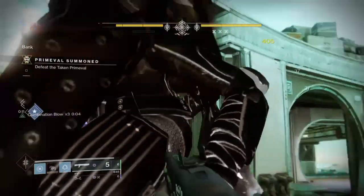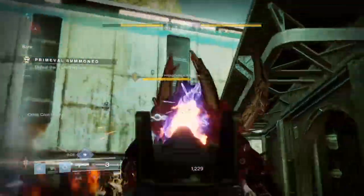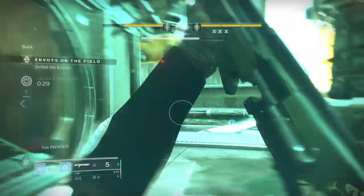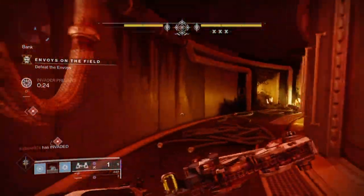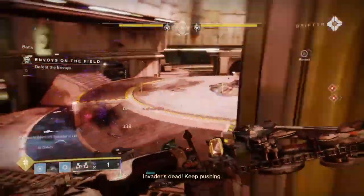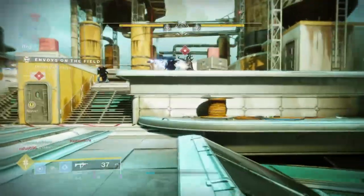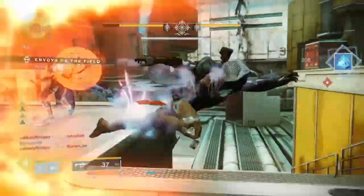Another common issue is that using this build in Gambit, you won't have a great way to counter invaders. Yes, I do have the Leviathan's Breath, which is pretty amazing, but if I can't get ammo for it then there's no chance of taking them on — unless I get lucky with my shotgun, SMG, or even super, which would be more of a last resort. Having a heavy ammo finder mod is worth investing in so you can at least have a fighting chance. But if it becomes too much, you can always swap out your primary, secondary, or heavy for a weapon with more range or damage.